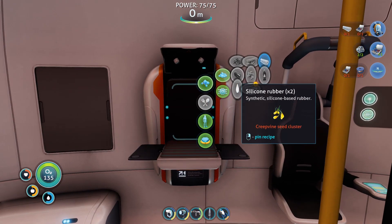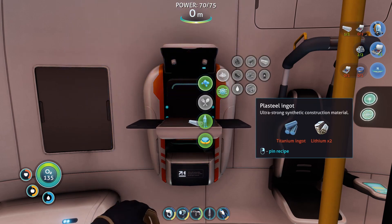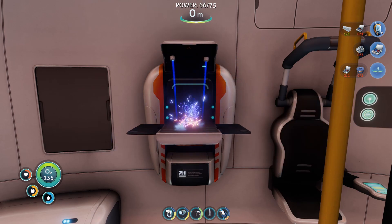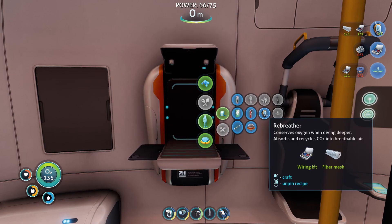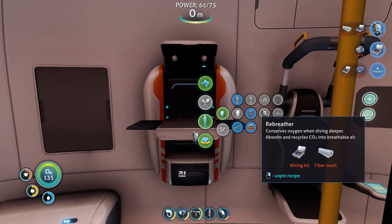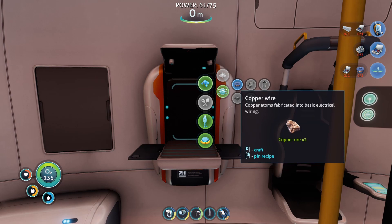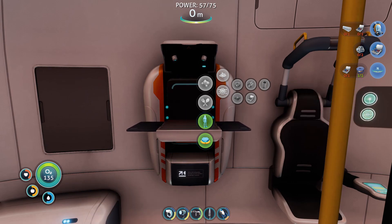Board escape pod — use fabricator, craft some fiber mesh. Plasteel ingot: titanium ingot and lithium — that looks like it's going to be important. Wiring kits. Personal equipment — rebreather! Heck yeah, guys! We are in it. I'm just going to build that copper wire because we'll build the compass here in a little bit.